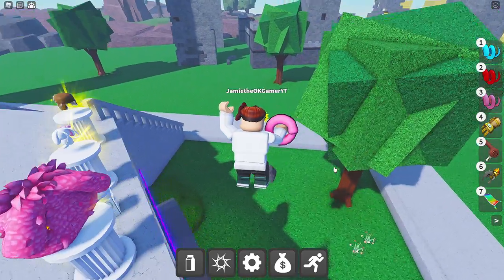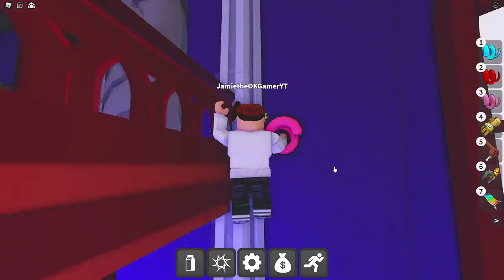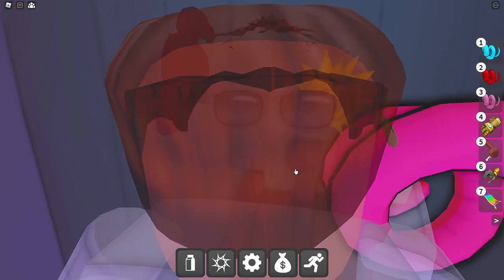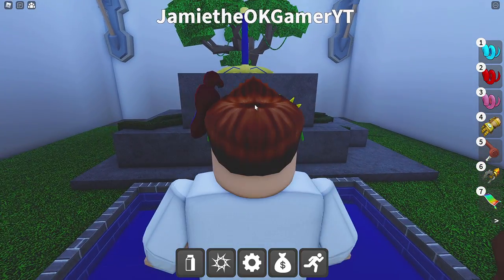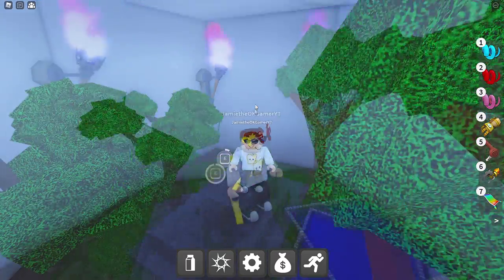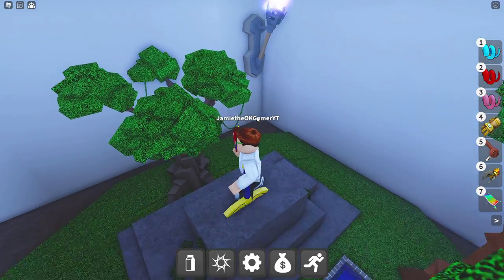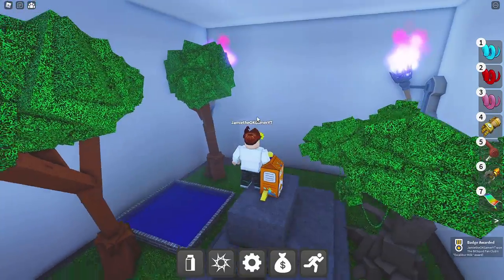Go back on in because we're going to get Excalibur — go on over here, climb on up, right on over here. You can see it — zoom on in, look at it, pull that. There we go — Excalibur Milk! Can you believe it? You got to get Excalibur first, sorry. You got to wait for it, it's going to take a while. We got Excalibur. It's not easy to get the Excalibur Sword.